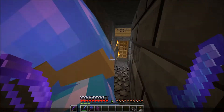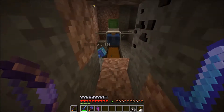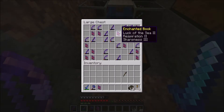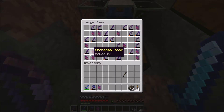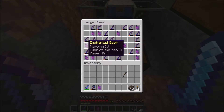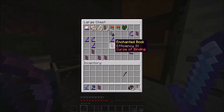We'll get you a helmet. So what we'll want to find is a book with Respiration — I saw one. Respiration 2, right up here. What does it have with it? Luck of the Sea and Sharpness. Let's keep that in case we need it. I have Loyalty 3 and I know we have other books with that. You also want Unbreaking 3. I'll look for Unbreaking 3. There's an Unbreaking up here but it has Luck of the Sea.